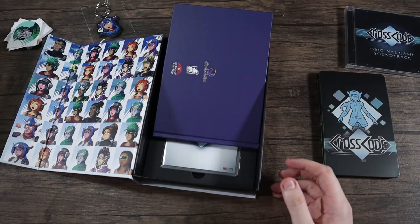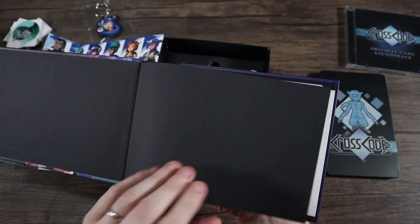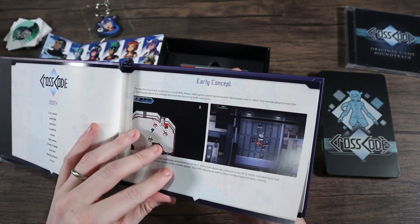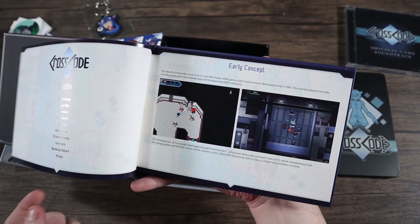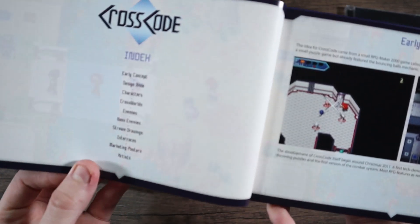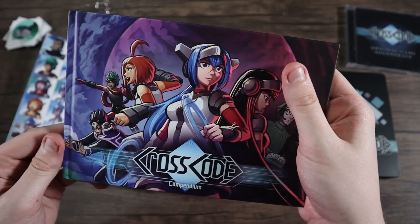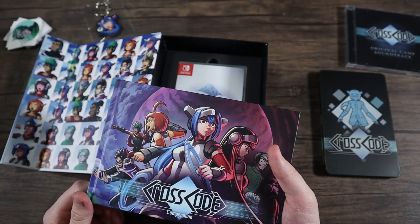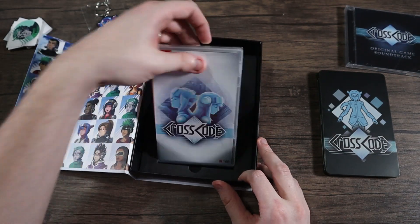Setting that aside, there's a book. Hopefully it tells you about spoilers at the beginning. This looks like early concept art — I won't go too far, I don't want to learn too much. There are all the chapters listed in it. If you guys want to see more of that, let me know in the comments — I might do a video going through my books.